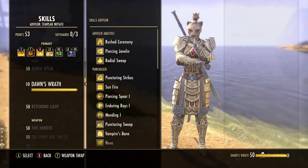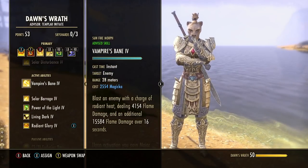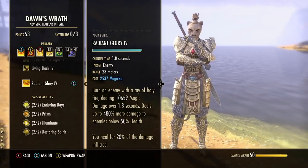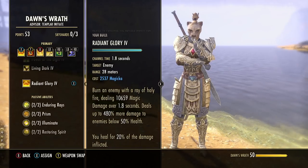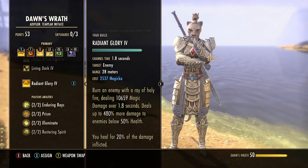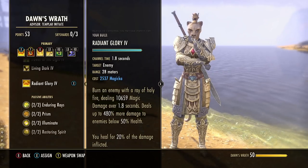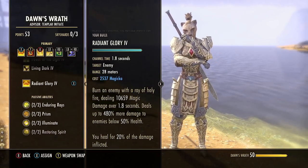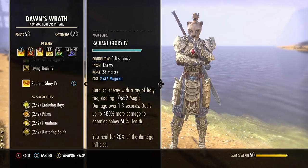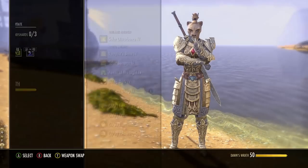Starting with front bar abilities: Radiant Glory is our Magicka-based execute — one of the best executes in the game. I chose it over Reverse Slice mainly for the extra healing: you heal for 20% of damage inflicted, which is really good when playing solo. If you're in a group you could swap to the more damaging morph or the two-handed execute. When playing solo you really want that constant incoming healing, giving you big 10k-plus heals during the execute phase since you won't be using Sweep at that time.